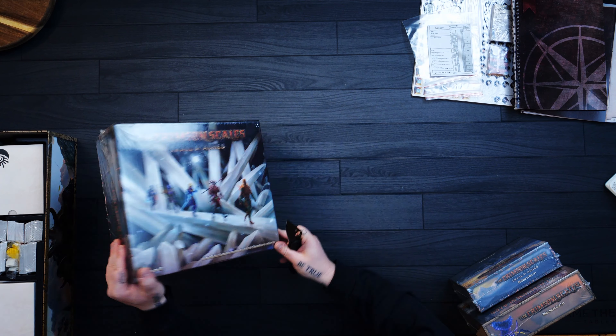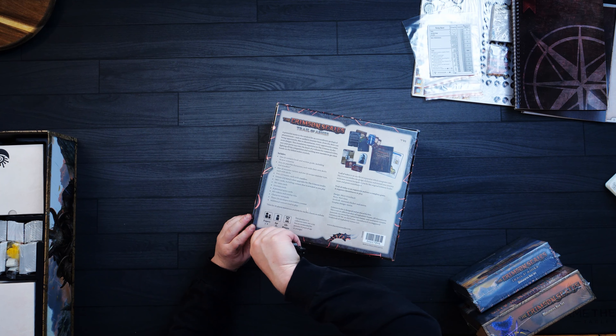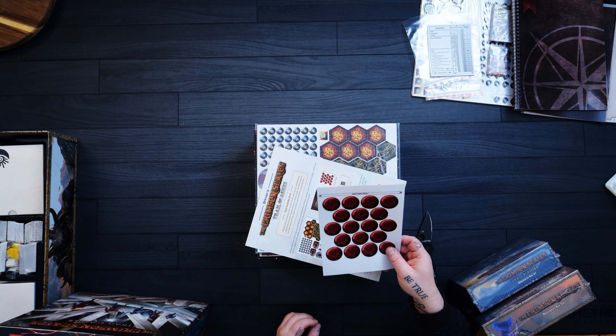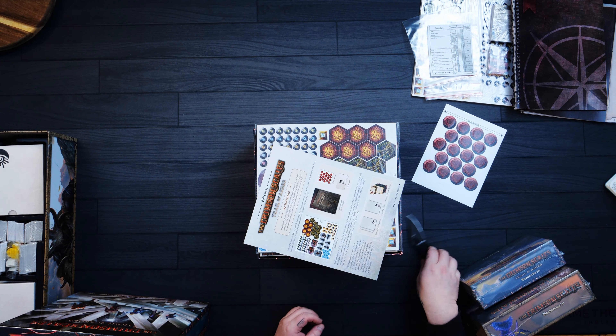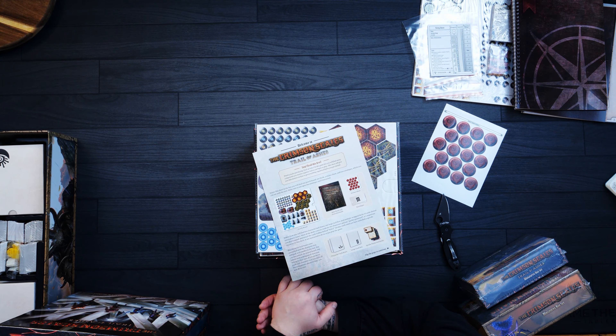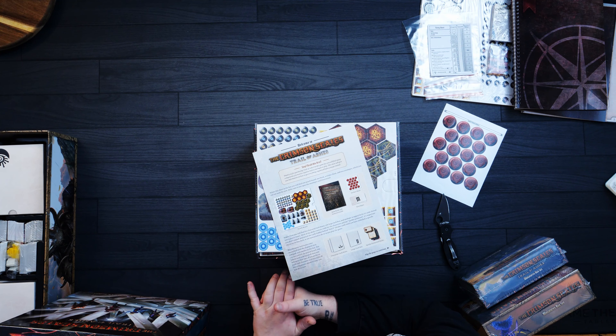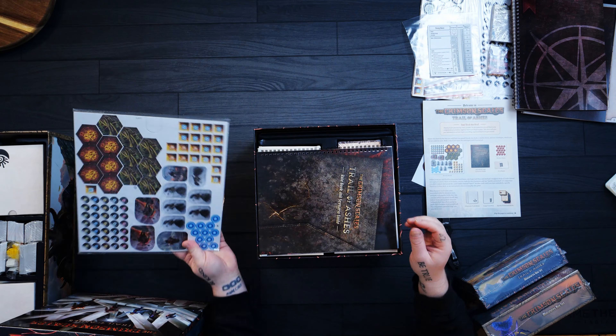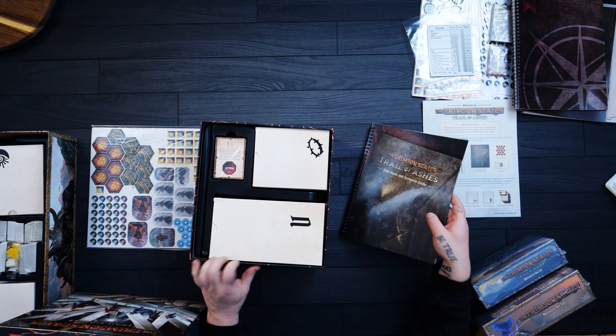Let's look at the big box here — the Crimson Scales Trail of Ashes expansion. This is an expansion that came out after the original core expansion, so an expansion for an expansion for a fan-made product. Trail of Ashes — an unofficial fan-made expansion set in the Gloomhaven universe. I haven't unboxed one of these before, so I'm very excited. We have sealed content stickers, so you're going to be locking some stuff up as you open it. In this game box you'll find many components you need to organize before you begin play.